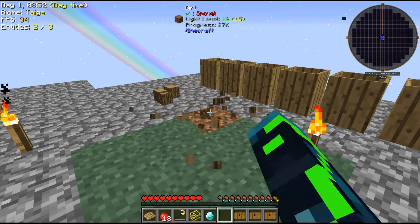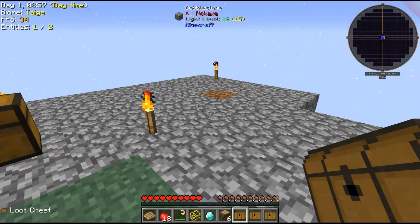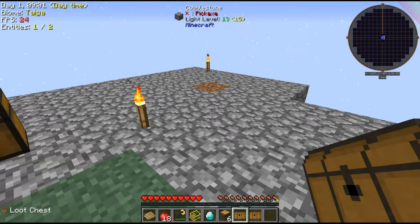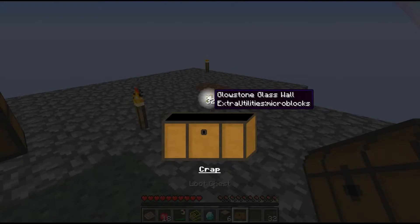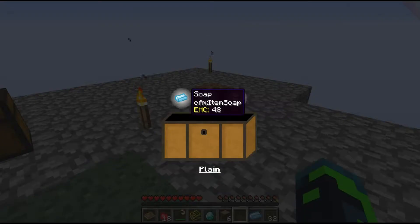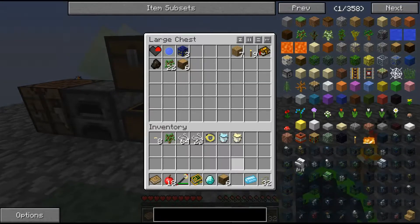I'm going to open these loot chests to see what I get, because you can get some really good stuff out of them. A tape measurer — okay. Glowstone, glass wall, and soapy water and super soapy water. I don't know what any of that is.